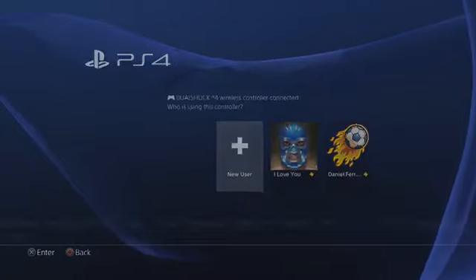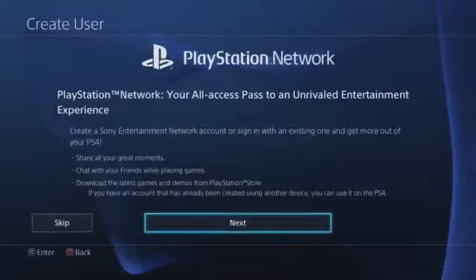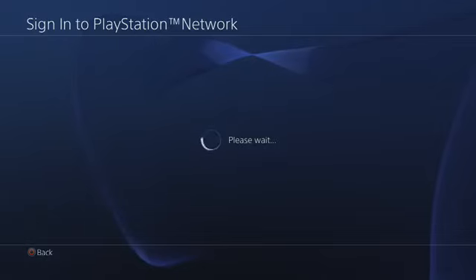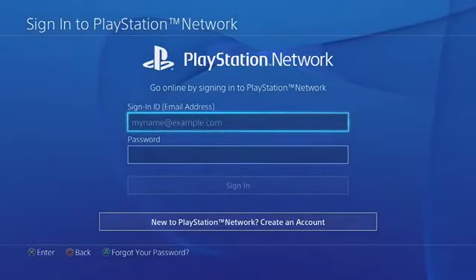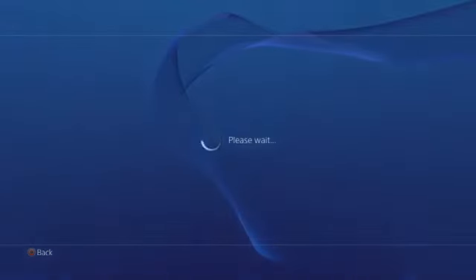Go to New User and create a user. Accept the terms and click Next. Once it's done loading, you're going to see a screen. We want to make a brand new account, so go to 'New to PlayStation Network' and click Create an Account.